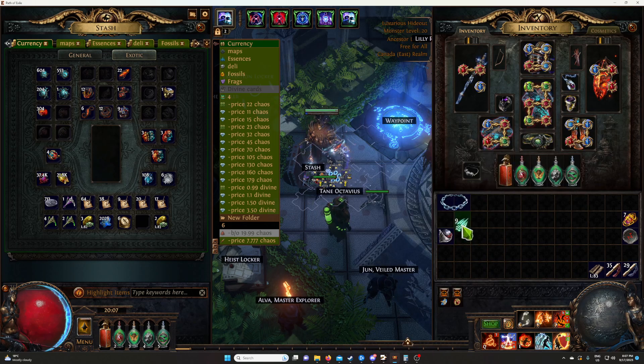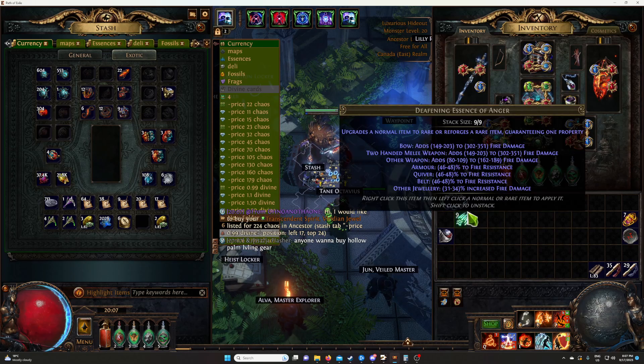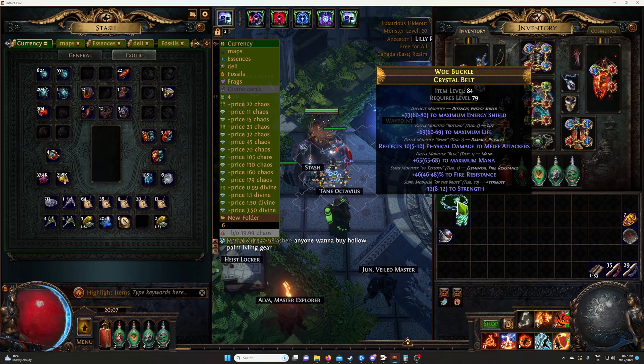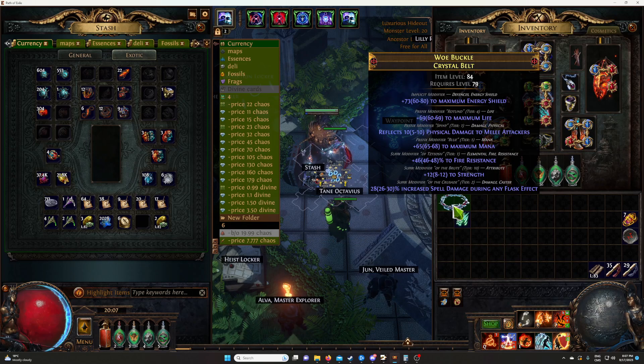I will do something extra, but as I said you don't need to because you've already made your profit. But I like to do it, so I'll just roll it until I have an open suffix. Here I have an open suffix and then I'll use it. The reason you want to do this is that with an open suffix you can actually get the cooldown reduction, which for crafters is super good — that's what they're waiting for. I didn't get it, but we're still fine and we will sell that for 180 to 200 chaos.